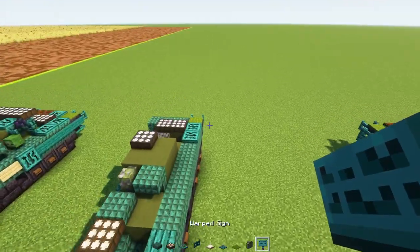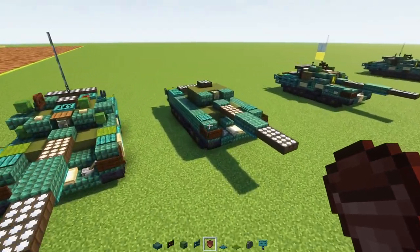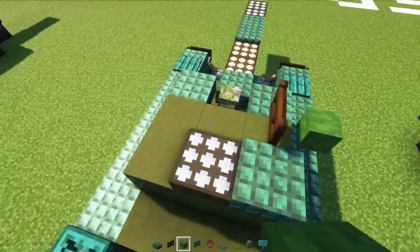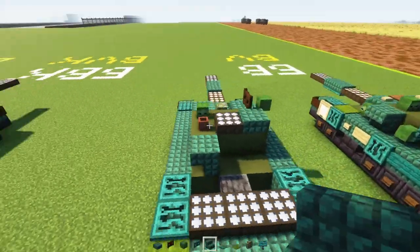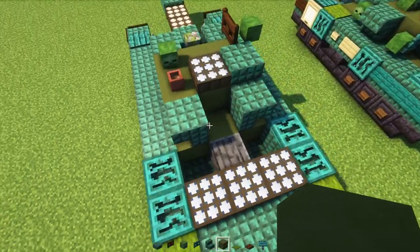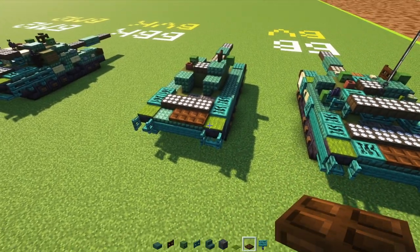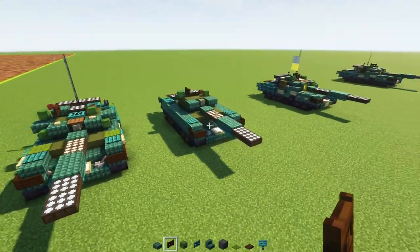Once we're done with that, copy everything we did on this side and build the other half. Once we have both halves, it looks like this. Then add a dark prismarine slab next to this, dark oak fence in the front, and to the side a zombie head. Another zombie head to the side of this, and a flower pot right behind it. Then add dark prismarine stairs upside down facing outwards on both sides. Add green terracotta inside, and polished deepslate next to that. Then two blocks wide of dark oak trap doors in the back, and a dark prismarine slab in this little corner. That's pretty much it for our base model.